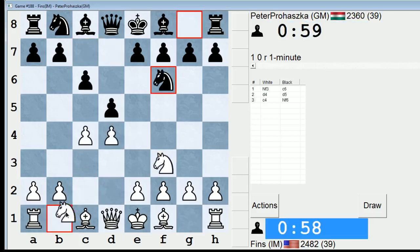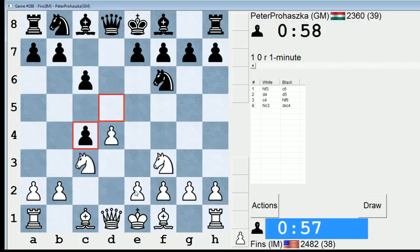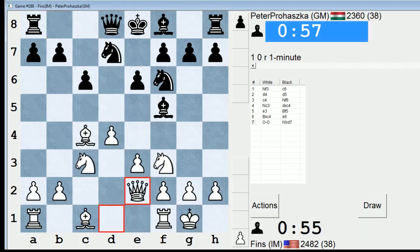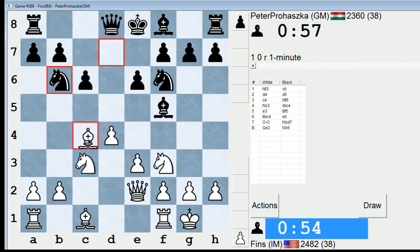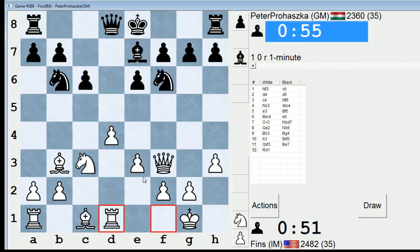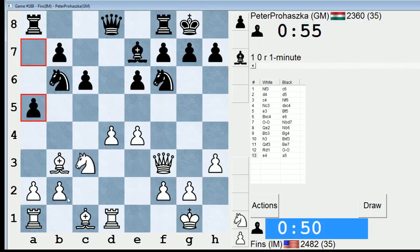Hey guys, this is John, and I'm playing Peter Prashaka in the 1-minute pool on ICC. I'm going to play this line against Slav. This is an improved version of regular Slav because I haven't had to play a4, so that's nice. He is just giving me the bishop here too, so a really comfortable position just right off the bat.